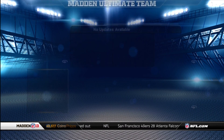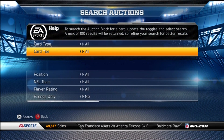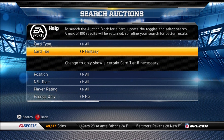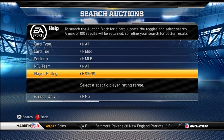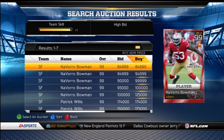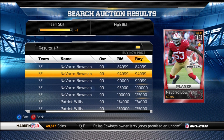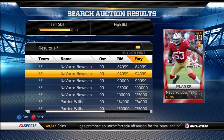I'll look up the NFC. I do have one of them sitting on my auction block, so we'll check these out. They are elite cards. First I'll show you Navarro Bowman, the NFC hero. One is up for 85K. That's mine at 95K — I'll probably drop it to 80K. I just want to sell it quick before anything happens.